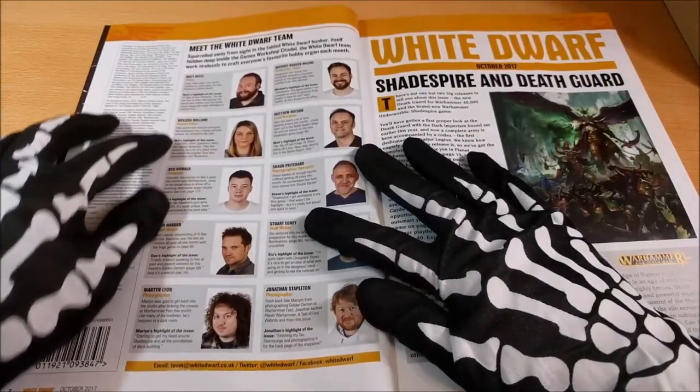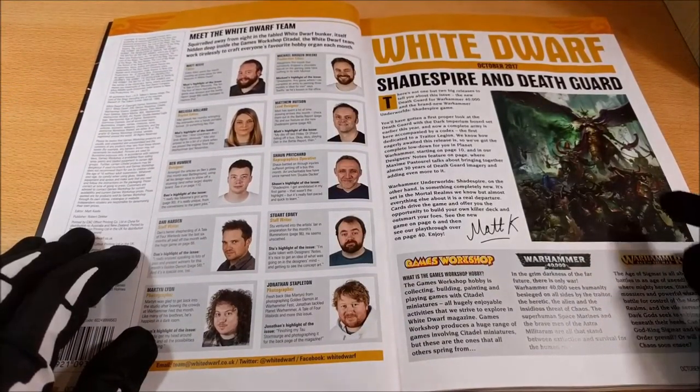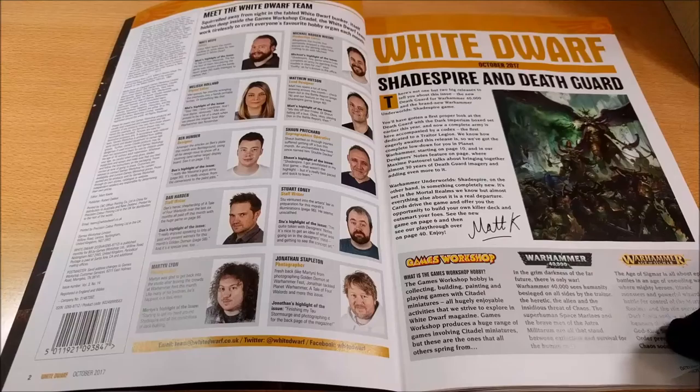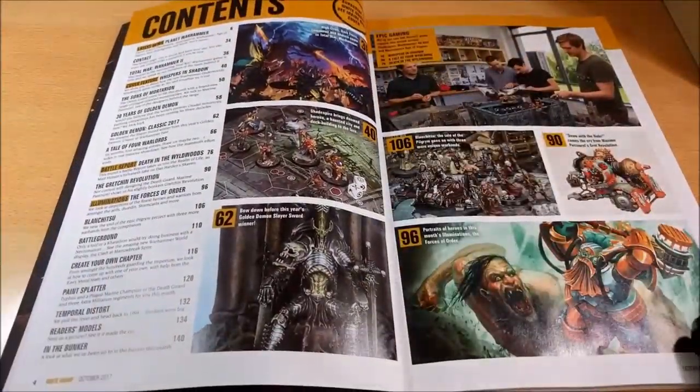Here you can see the theme about the realization of the White Dwarf and a brief introduction about the White Dwarf itself from the Red Editor. Here you can also see the contents of the White Dwarf.